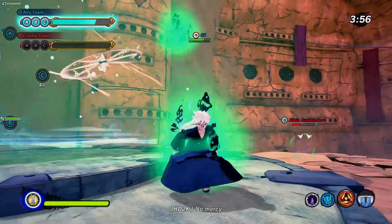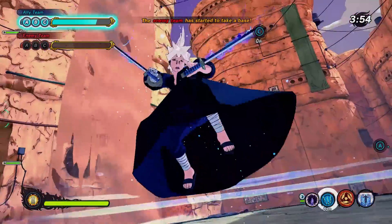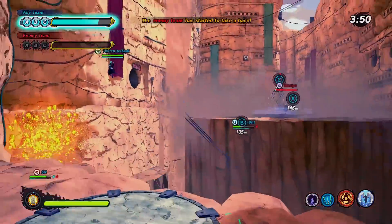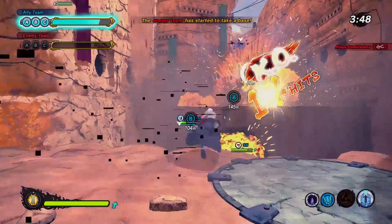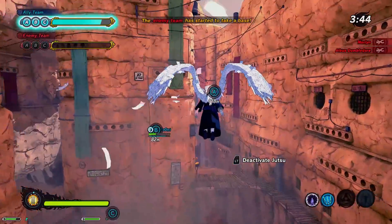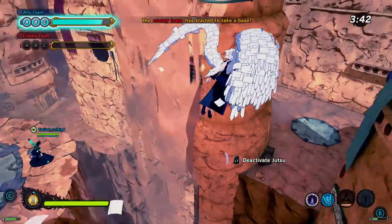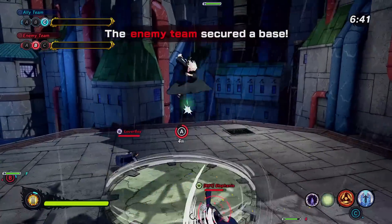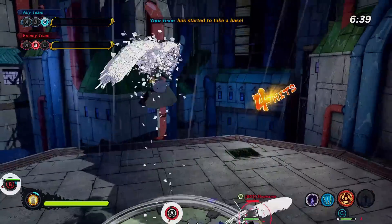Watch this — I'm going to put this bomb on this base and just kind of walk away so they think nobody's on the base. And now as soon as I see them — it's a trap! Get beat on. Red Rover, Red Rover, send HD in. Back to the back cap. Get off the base — reset it.